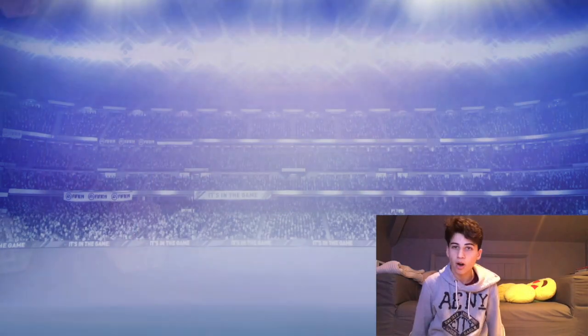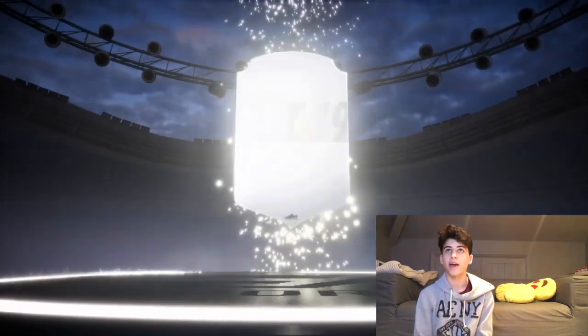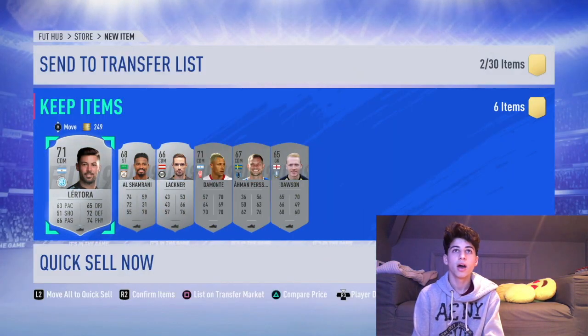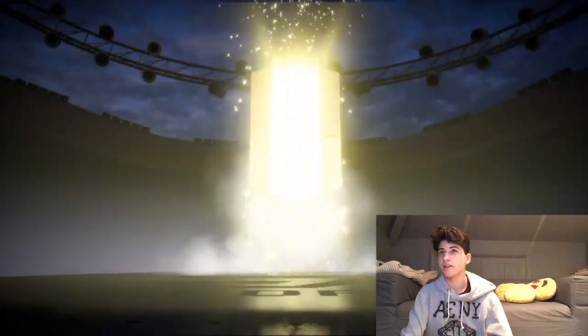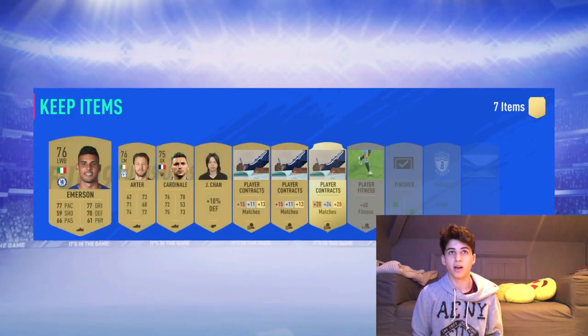First pack is a small prime silver players pack. Obviously there's nothing special in this, just random silver players, but there may be some silver players that are worth a bit of money. I'll send them all to the transfer list. Next pack is a gold pack. Gold packs aren't really that good. I'll take the rare if there is one — no, there's not, that's rubbish. Emerson is not actually that bad, but that's not the best pack overall.